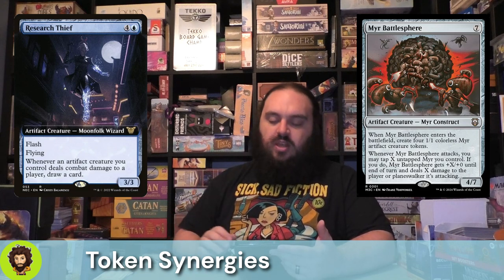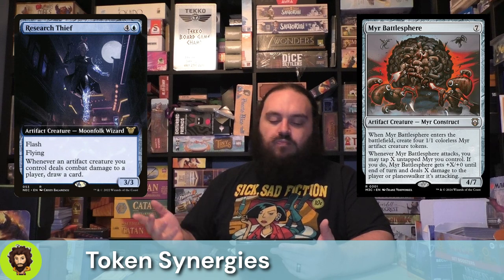Research Thief kind of also fits into token support specifically in this deck. They're a 3/3 that we can flash in for five mana — they're also flying — and whenever one of our artifact creatures, which is all of our creatures, deals combat damage to a player, we are drawing cards. With those Thopters that fly, we're going to get in for the damage.